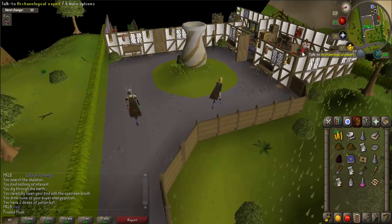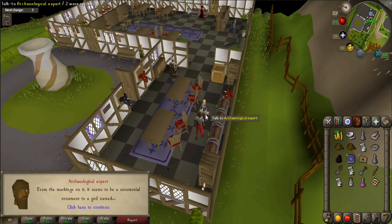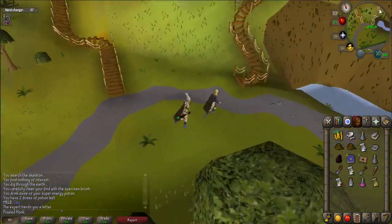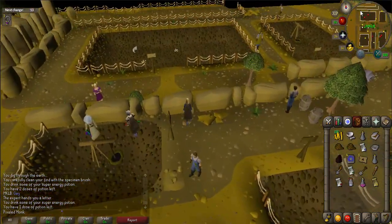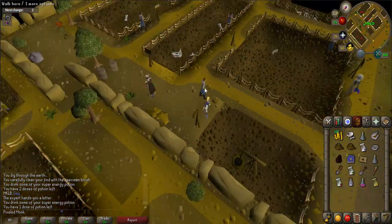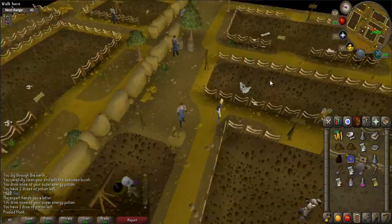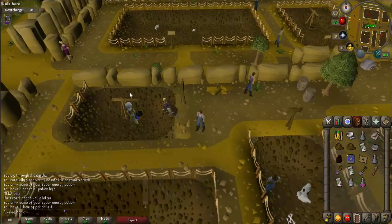Once there, go inside and talk to the archaeological expert. He will take the talisman and give you an invitation. Walk to the western part of the dig site to the site with the winch. Use your invitation on the dig site worker just to the south to gain access underground — trying to use it on the workman standing nearby the winch will not work. Then use one of your ropes on the winch and click on it to operate and be taken underground.